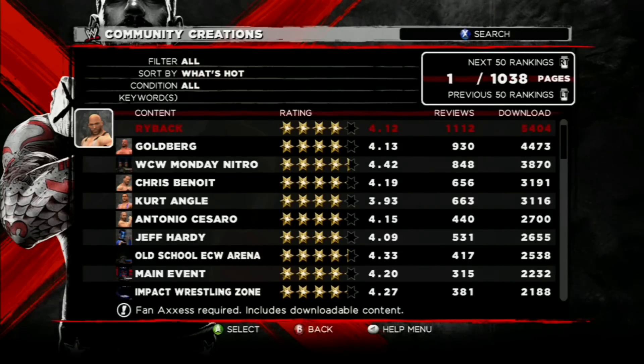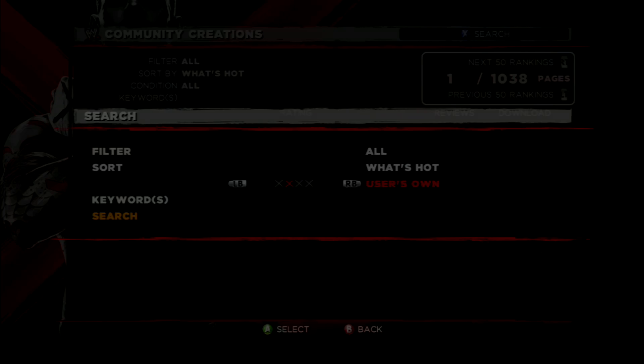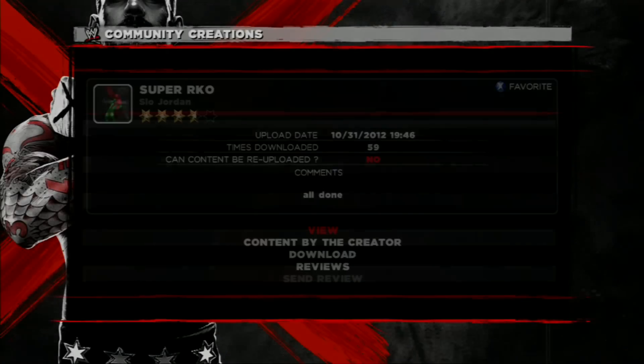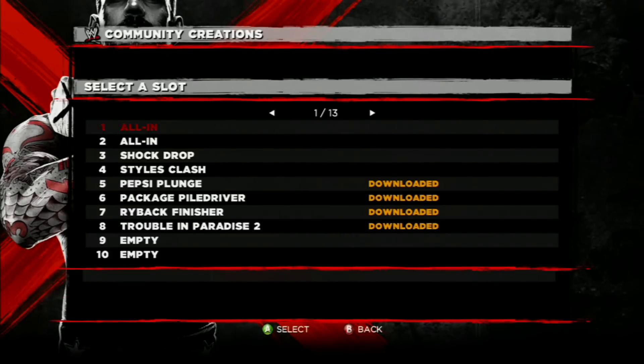Then you just pick any ones you want. I'm just going to skip until the last one I do — it's the same process. I'm just finding this one, Super RKO, so I'm going to download it. It can take a little while. There you can see the other ones I've downloaded.